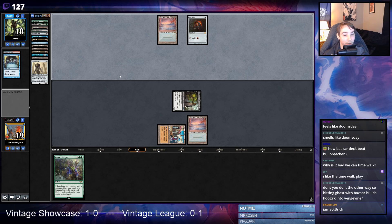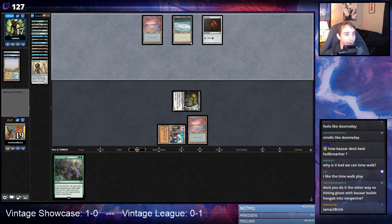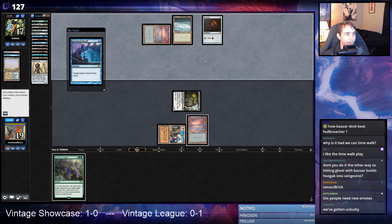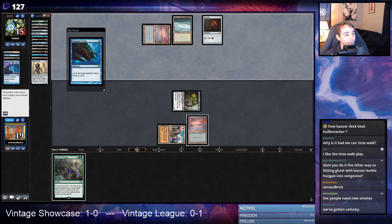Opponent has six cards in hand so interacting will be quite hard, especially if they have a Hullbreacher, which we can't really interact with. They have a Lavinia — kind of annoying and probably means I lose as well. If they just have Ancestral after I pitch Mental Misstep... yeah, we low-rolled pretty hard on those draws. We're 18 cards in and we've seen only two graveyard-relevant cards. I did that to myself by putting Ancestral, Mental Misstep, and Time Walk in my deck.